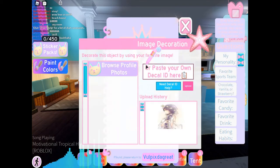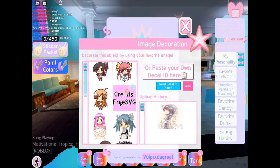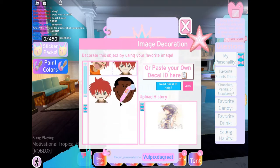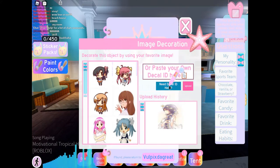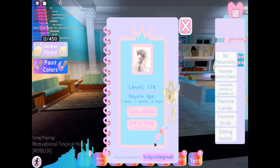When you click on your profile, you can browse a bunch of profiles that Barbie has already given us, or you can paste your own decal ID here. And if you don't really know, you can click on the need help, and you can go through a series of steps that are pretty simple.